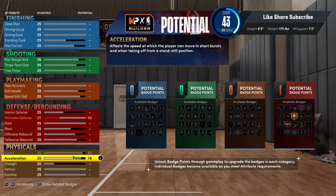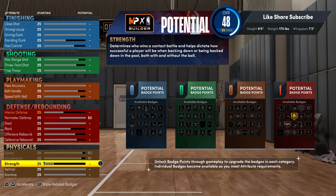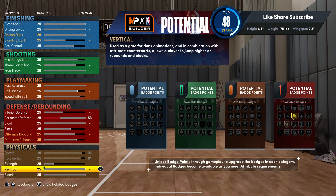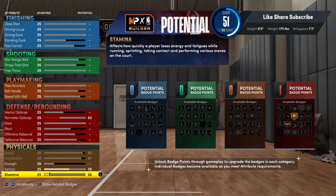Or you could run it straight point with this build. We're gonna max out the speed, max out the acceleration. Your vertical we're gonna go 70, and your stamina you're gonna want to put that at 96.